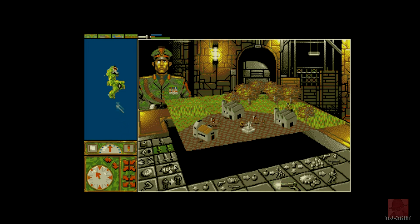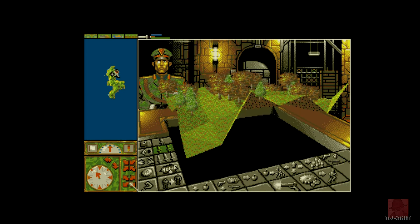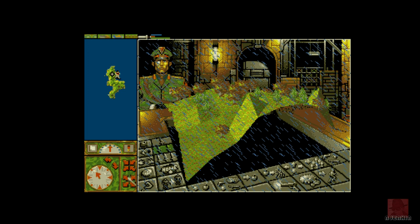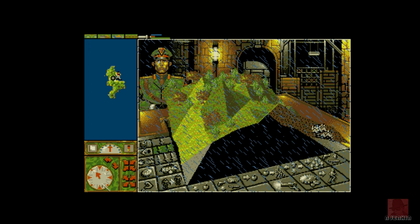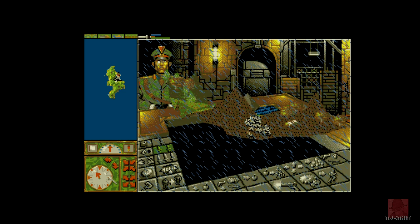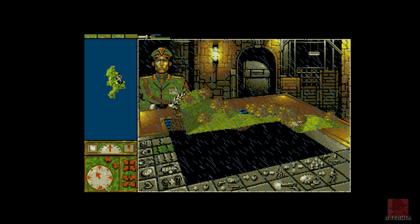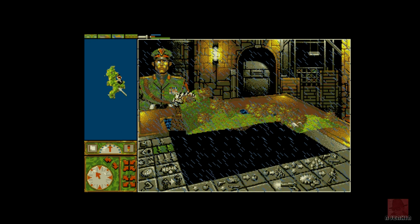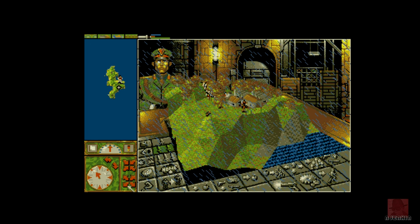Power Monger was 1990, the data disc is 1991. If you had this data disc back in the day, let me know - did you complete it, did you capture the whole of Europe? There's rain there, that'll affect things. Across the top you can see some icons - I think the blue one is strength, brown might be food.